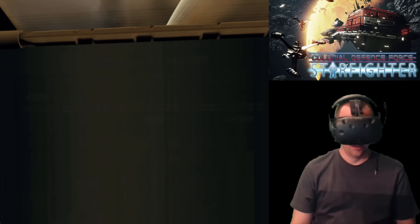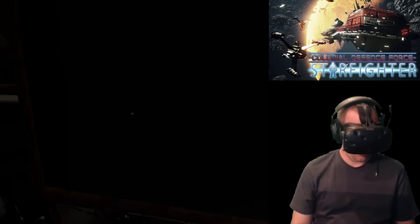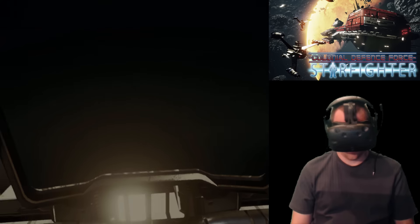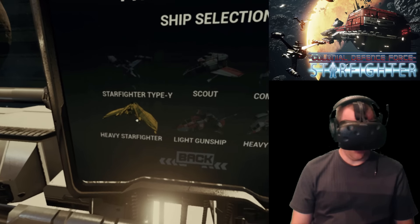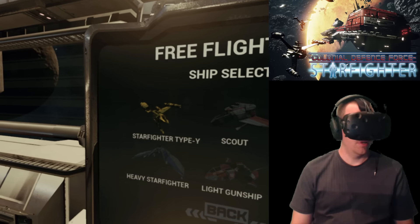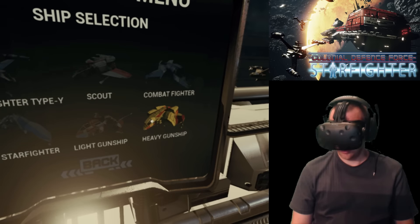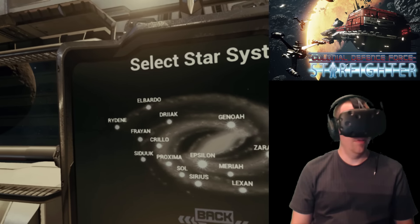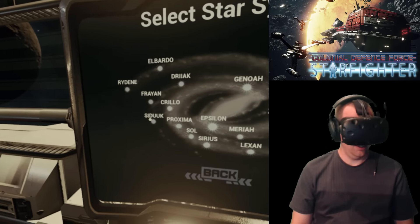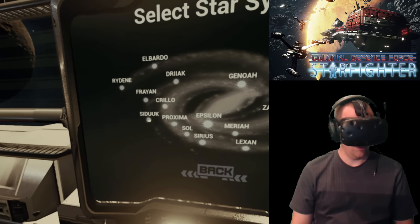Let's just do free flight — now we can try some of the other ships. Heavy starfighter, heavy gunship, Starfighter Type Y. Let's go with the heavy gunship. Heavy gunship selected. We're gonna fly in Suduk — well, I'm liking Suduk over here.